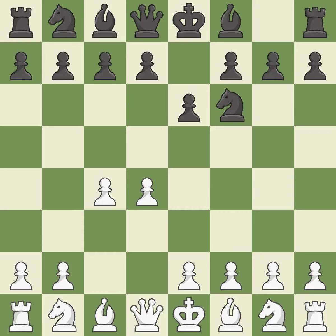e6 opens up a line for the dark-squared bishop and prepares to castle quickly, while preparing to push a pawn to d5 and recapture with a pawn if captured. The Catalan opening is a slower, more positional opening where white prepares to fianchetto the light-squared bishop on g2, where it will help control the centre.